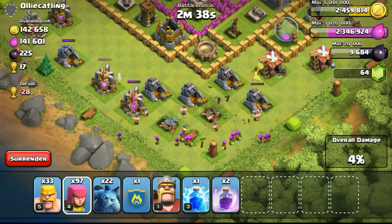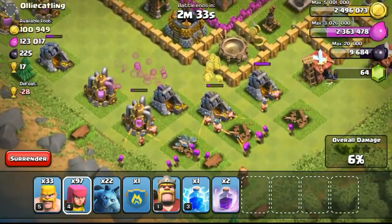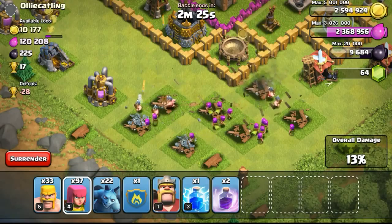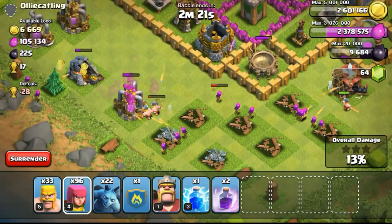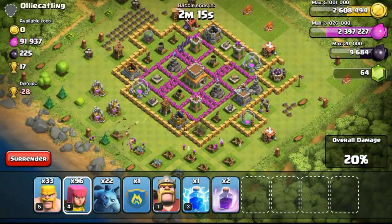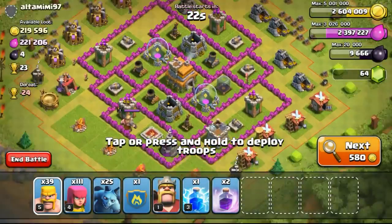I'm going to use just a few of my troops so that they can take out the structures faster. Although I could have just taken them all out with just archers sniping away and not be damaged by all those defenses from the inside - they are pretty far away, especially the cannon and the archer tower that is behind the wall. So they won't get hit, but of course it will take quite a while. So I'm just going ahead to surrender and of course getting all the loot.